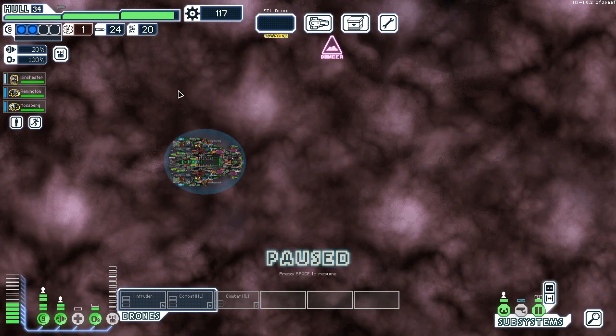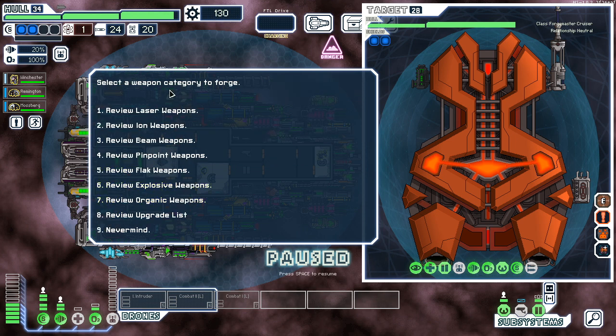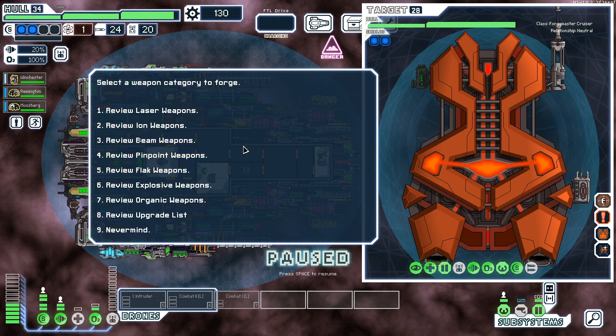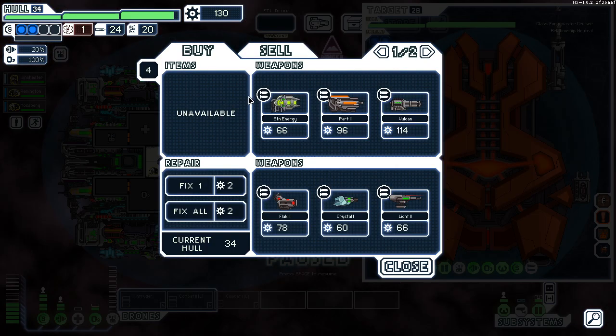Forge Master gives me free stuff when I go here — I may just double back, it's only 13 dollars. Do you have anything at all for drones? Yeah, you definitely don't have any drones. I mean I'll see what you're offering but it's not gonna be anything good.